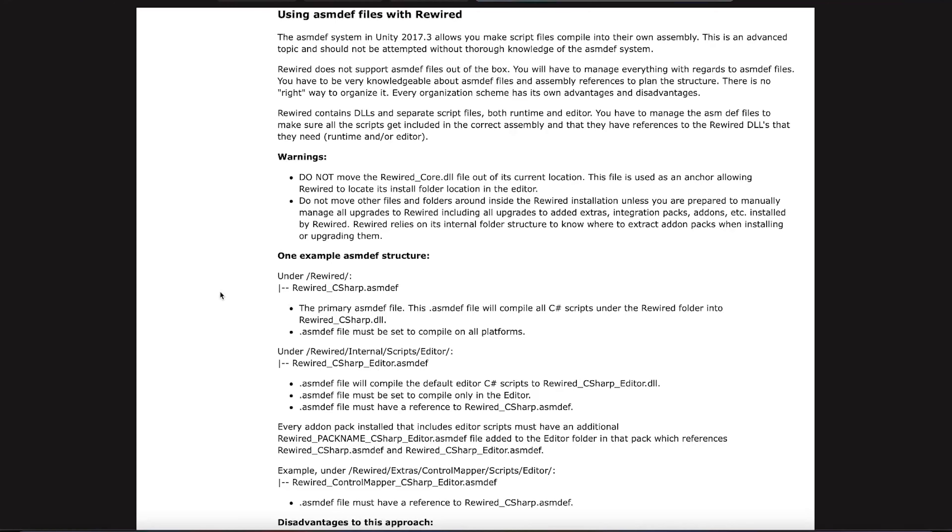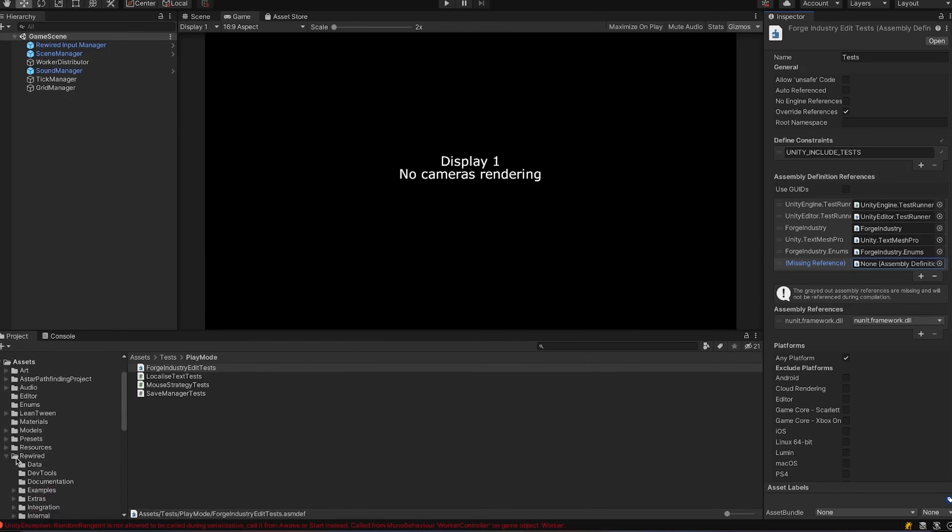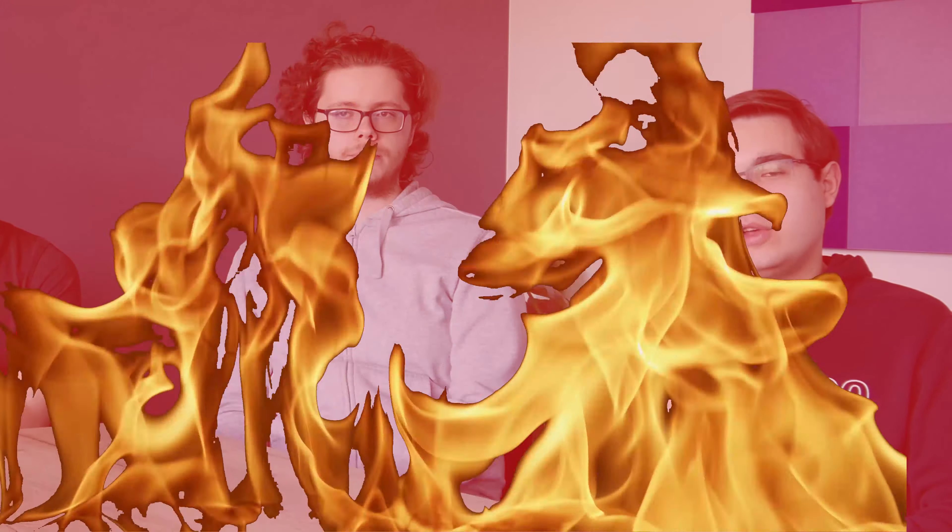Another problem was that you can't just reference the library easily in tests — the developer didn't provide any easy way to implement that. So we also had to create assembly definitions for each of those, which is something new I learned. It's basically just a file that you create inside of the folder that you need to reference, and you do that for every single folder with files you need to reference, then you link them together in Unity. The documentation literally says this should only be attempted if you have an advanced understanding of assembly definitions, and otherwise just don't use this — which, spoiler alert, seeing as I just learned it, I did not. Five hours later, once that was figured out, we progressed pretty quickly.